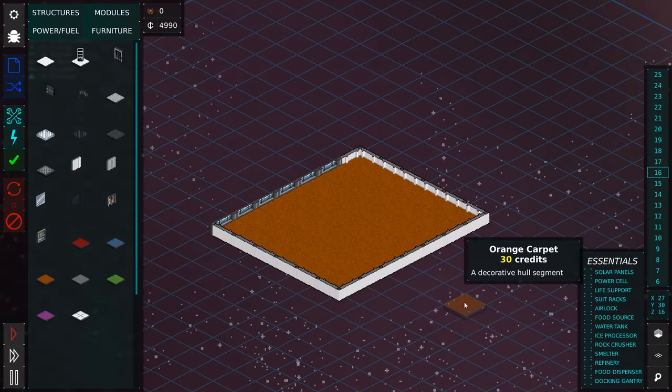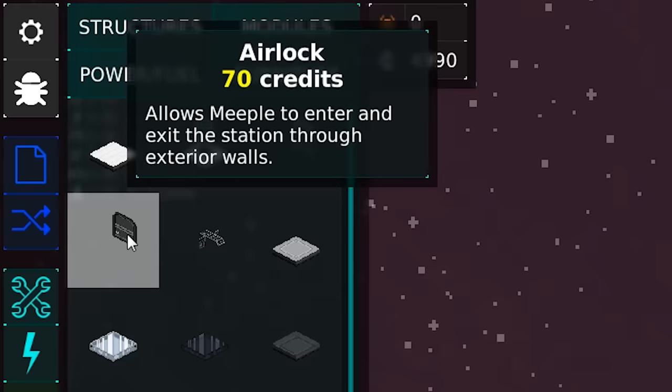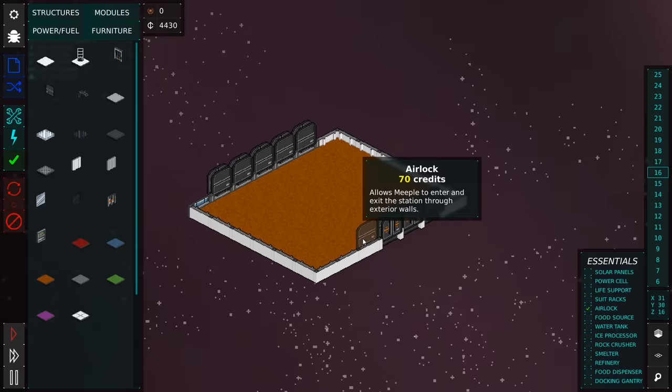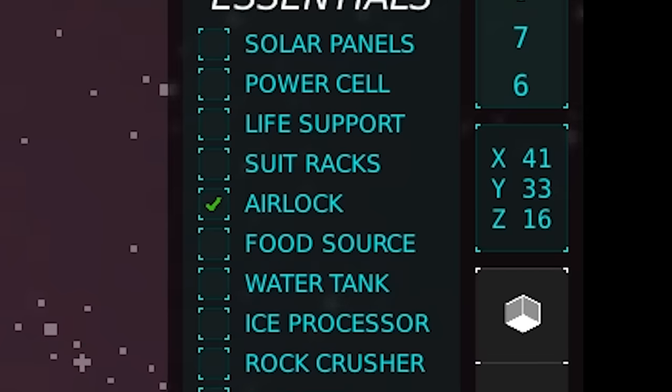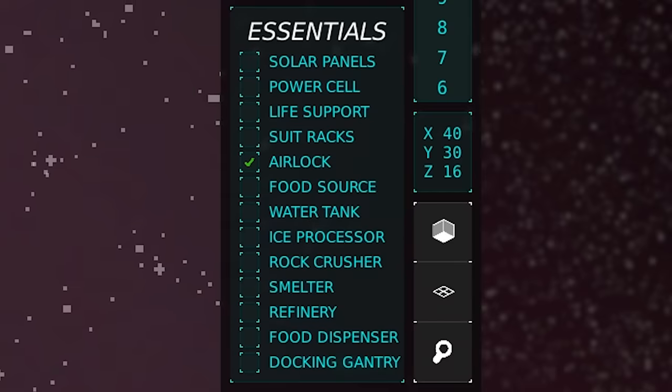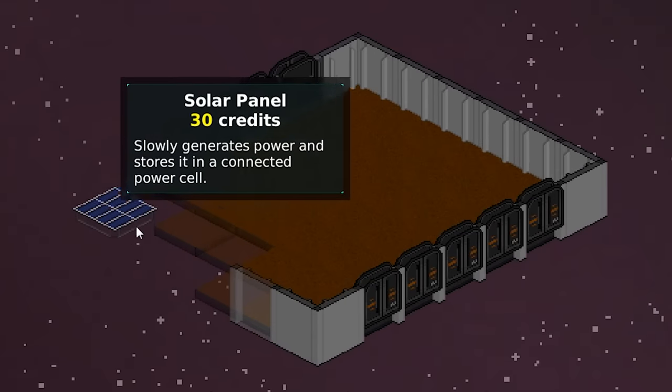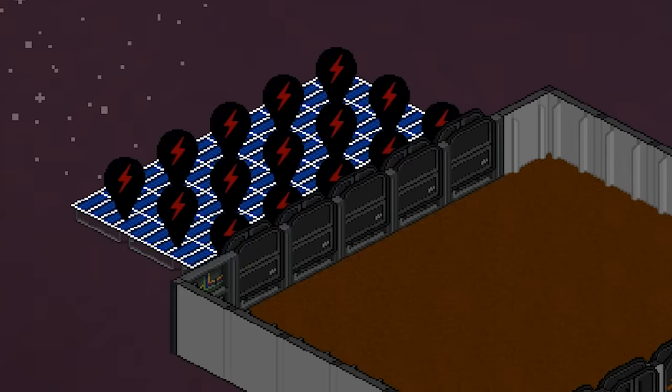We're gonna start with everything being one big room. Of course, you've got to give it some airlocks — let's go ahead and put those all over. We can't have people not having options, can we? Airlock, check. We're basically almost there. Solar panels — can I go one floor down? I can, and I can build them right underneath. Sort of like a red carpet for the airlock.